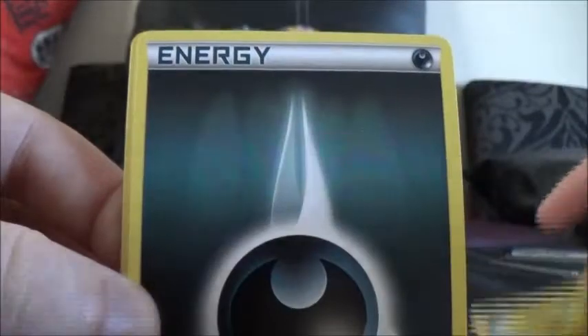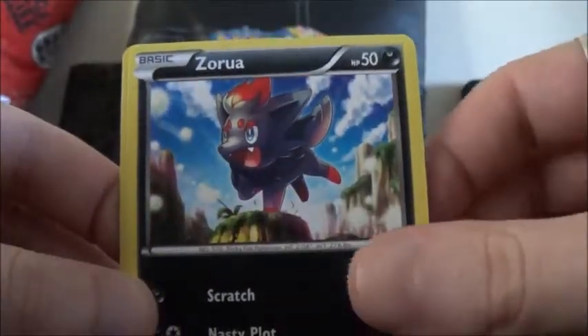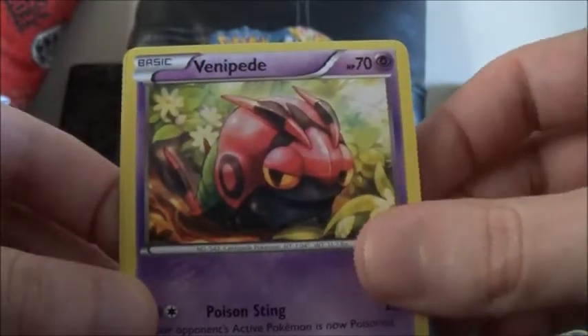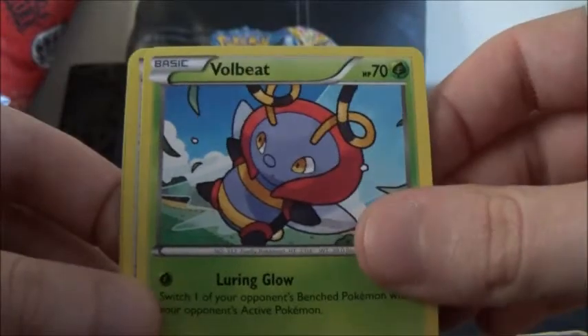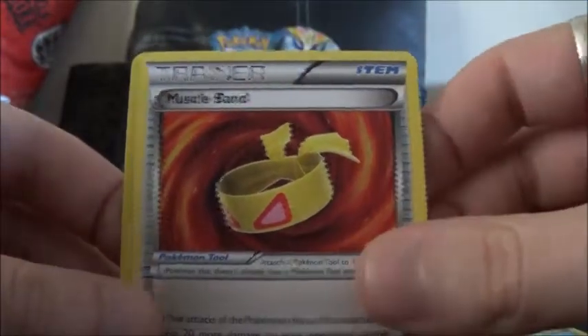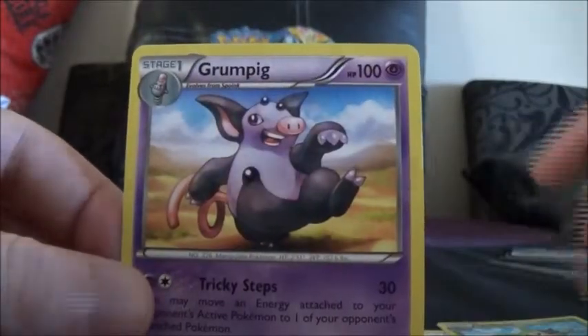So we start this one off with Pikachu, a Darkness Energy, Weedle, Zorua, Venipede, Solrock, Volbeat, Muscle Band, a Quilladin Reverse, and a Grumpig Rare.